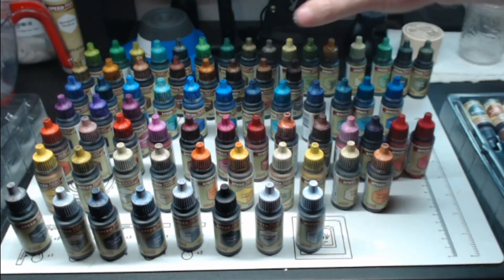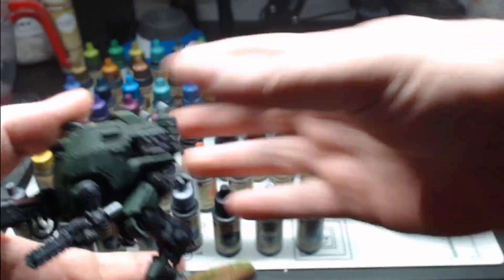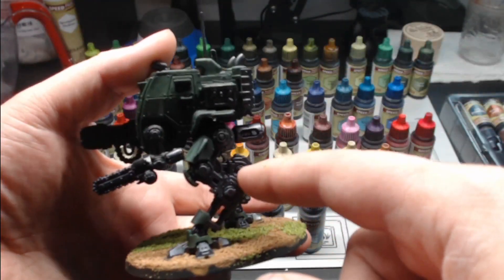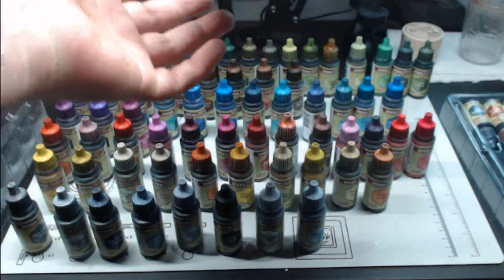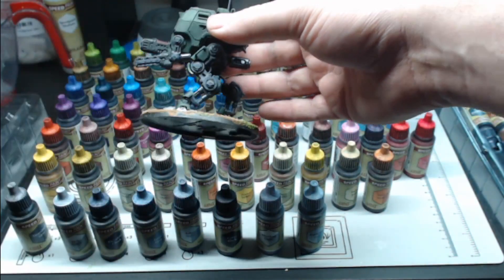But other than that, everything's nice and matte, which I like — I prefer matte paints, because then it gives me the ability to do something. I have my Sentinel, which you'll see in a future video — I still gotta clean the base up — but I used the steel. Let me get it under the light here. For the legs, it looks really nice.